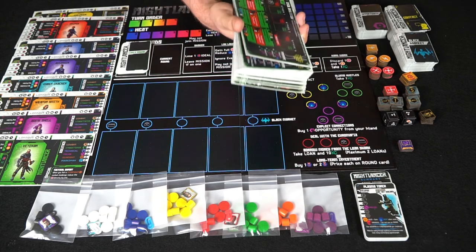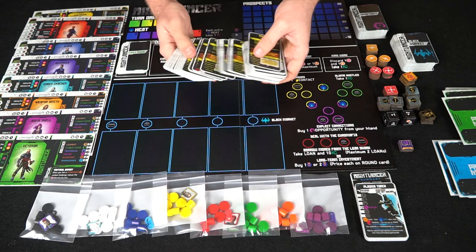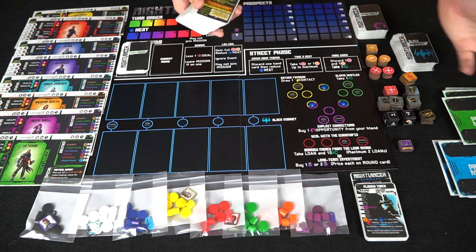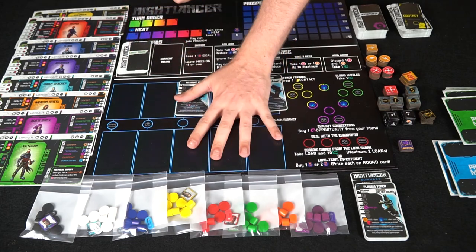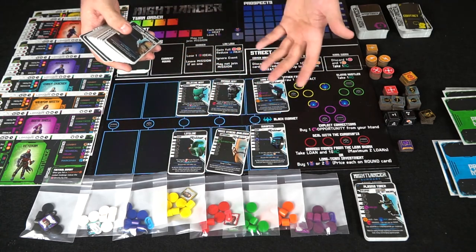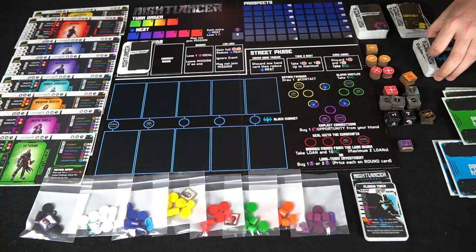Payment also depends on whether you're going to suffer any heat. You're also going to get contact cards, which are helpers that assist you throughout the mission. They have different abilities you can use during the street phase — the worker placement aspect — or during the mission phase. You'll also use black market cards; the number of cards available scales with player count: two, three, or four players.